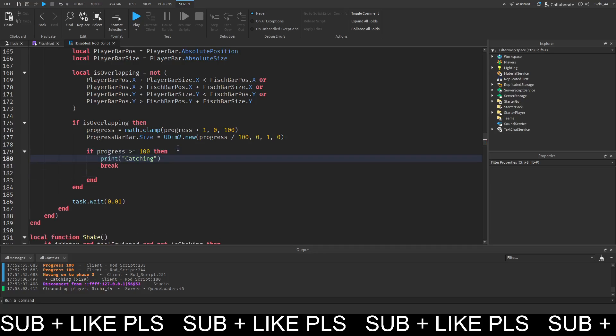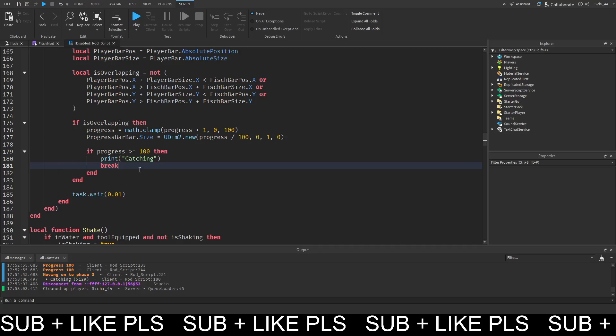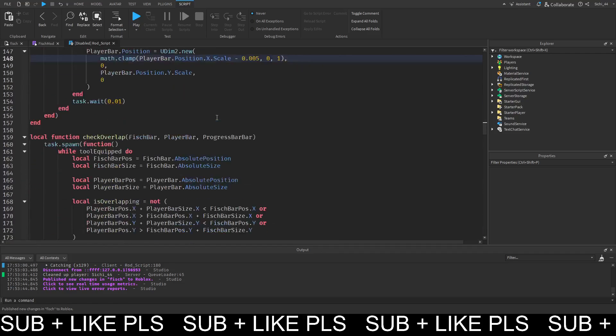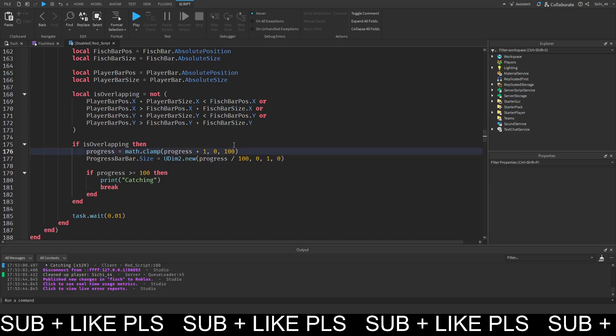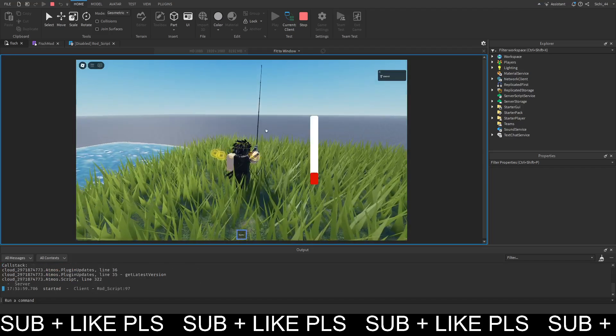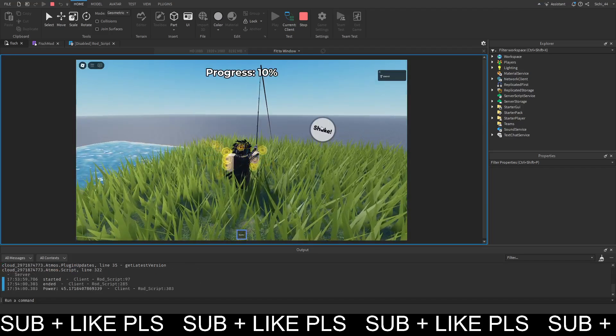We want to print 'catching' and then break the loop. Then we go up here and set this back to 0.1 and decrease the size by another zero, setting this to like 5 so it's 5 times slower but the smoothness remains the same. We also want to get the progress bar incrementing like this, so it would take around 2000 ticks - we'll find out how long.